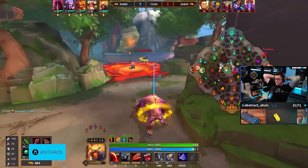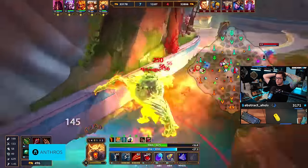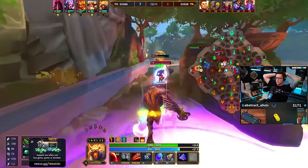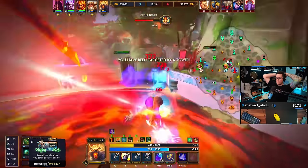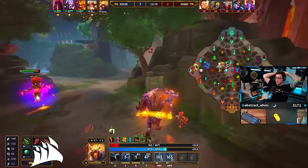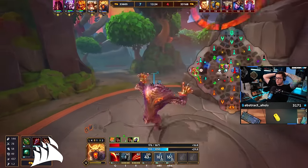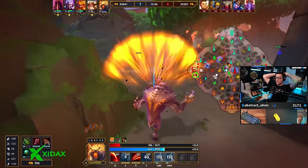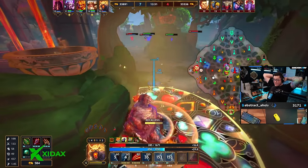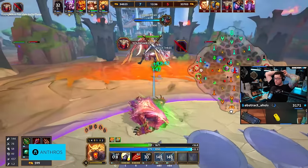I'd be looking to ward and then play around mid for a second. Oh that's huge! Do I heal or do I just reset? There's nothing to heal off of, so you're probably just resetting. You're not gonna gain anything - if you wanted to heal there you would have checked his backs, but since he came from there they were probably down. There's really nothing for you to do here other than reset.